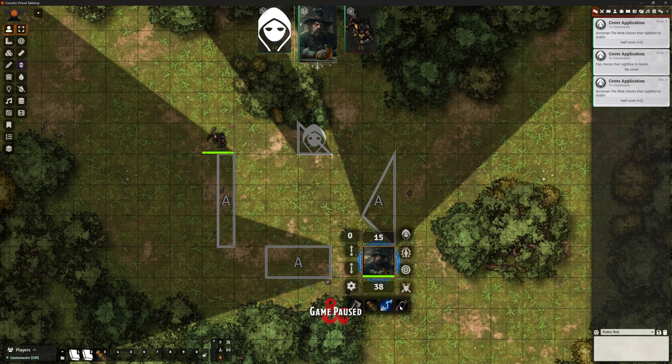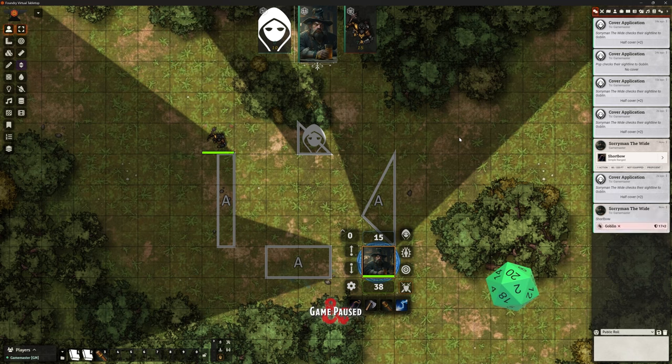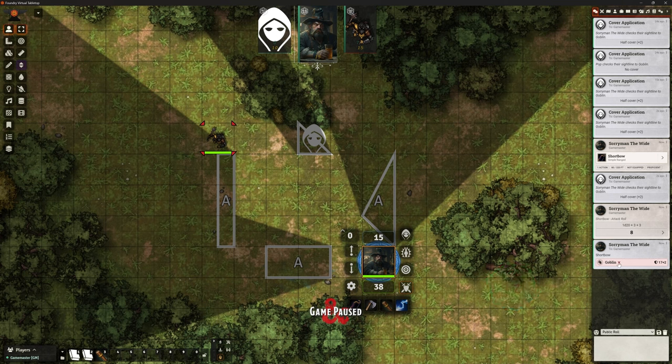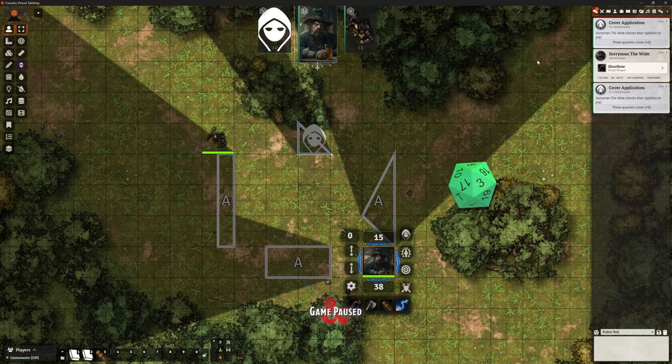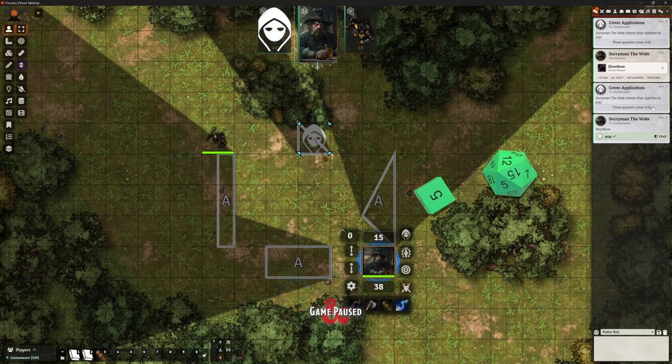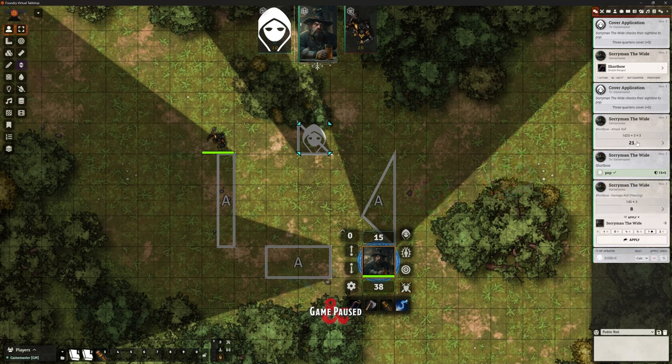Let's use his short bow. Soryman does his attack roll, and we can see his normal attack bonuses. Looking at the right-hand side under Goblin — he missed because it's got an armor class of 17 plus two. So it's adding that cover bonus onto the armor class. Let's target Pop and try again. It's got three-quarters cover and should be applying plus five. Soryman rolled particularly high — you can see it's 15 plus five, so it is taking that into account.